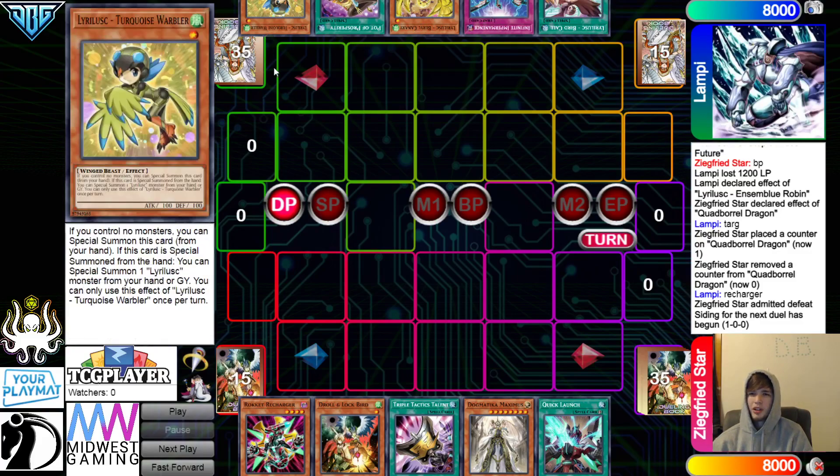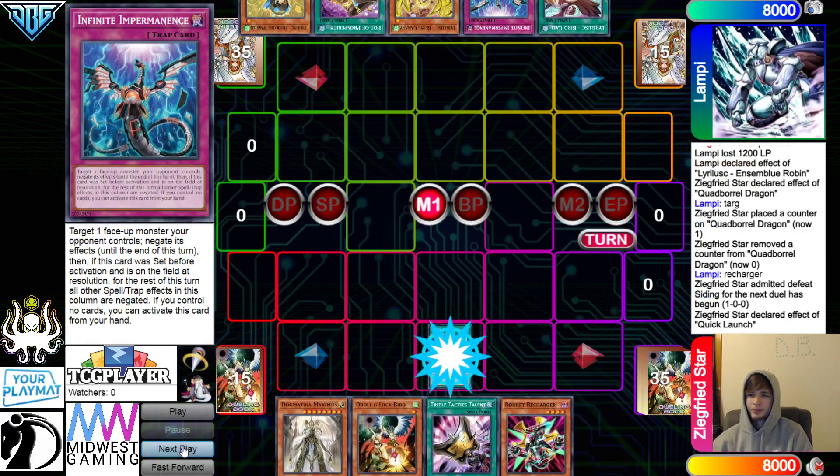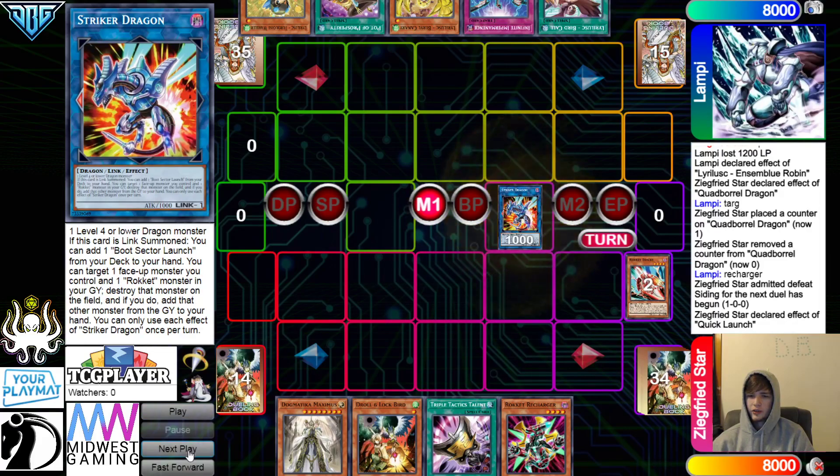They have Bird Call, Imperm, Berry, Prosperity, Warbler. They can't complain about their hand — they have one going second card, plus combo, and Prosperity. Summon out Tracer, then go for Striker Dragon.